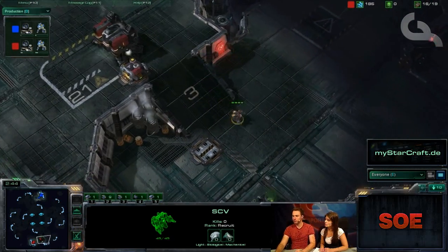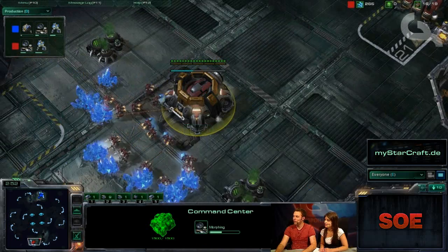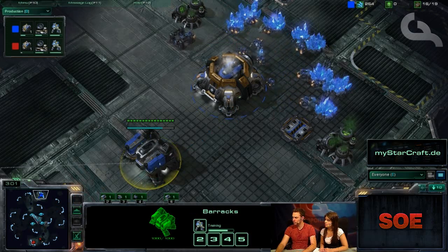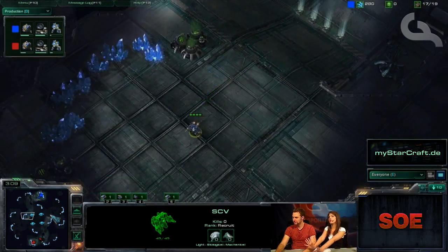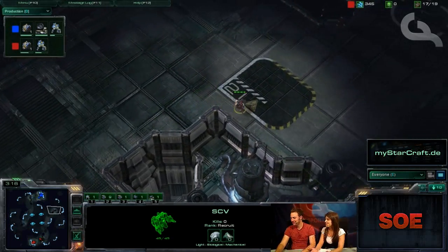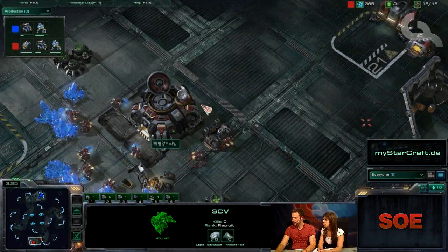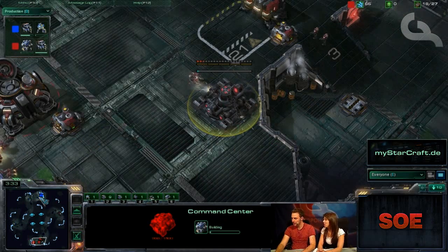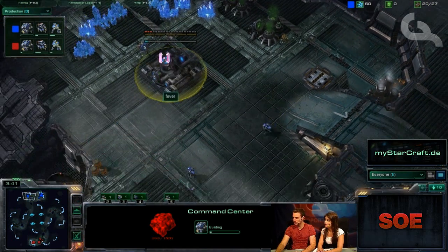Both players are throwing down orbital commands and doing the usual economic follow-through, probably going for an early expansion. That's the safest thing on this map given the huge distances. We see the expansion going down for Marine King Prime right now — great timing. Loner is also throwing down his expansion without trying to hide it at all, proud of his expansion.